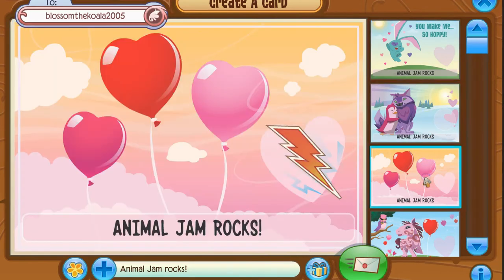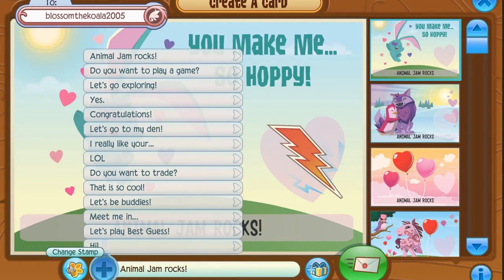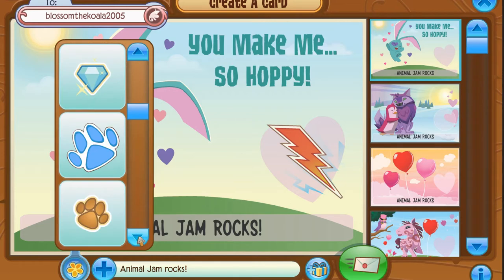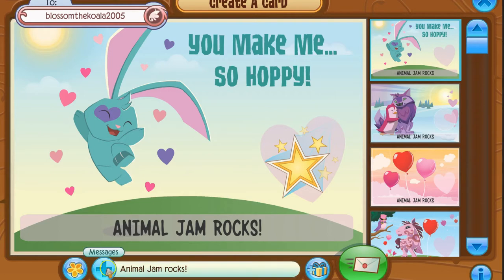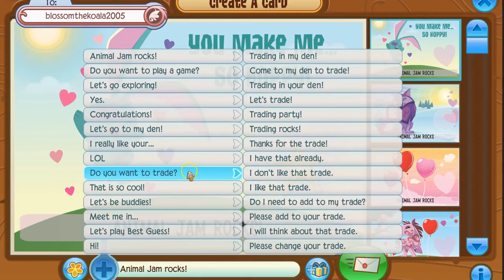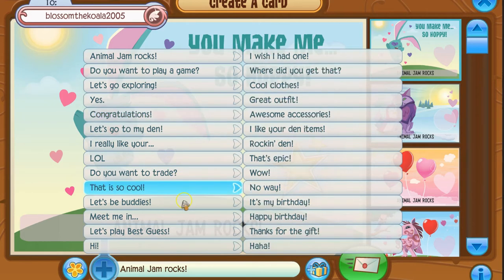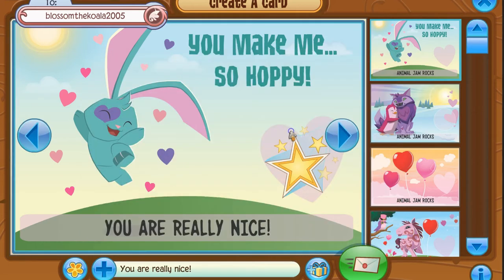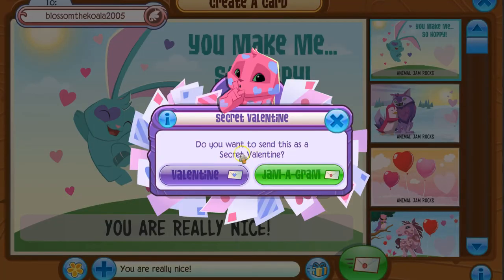Go over here and send a Jammagram. You can pick any of the following — she likes this one. Click here to go down and pick whichever stamp you want. Scroll through the different titles: you can say 'Lefty Buddies' or whatever. Since you're already buddies, try something like 'You're really nice, you're my best buddy, we can make a good team.' Then just send it.